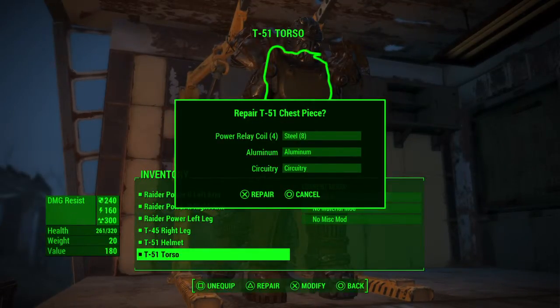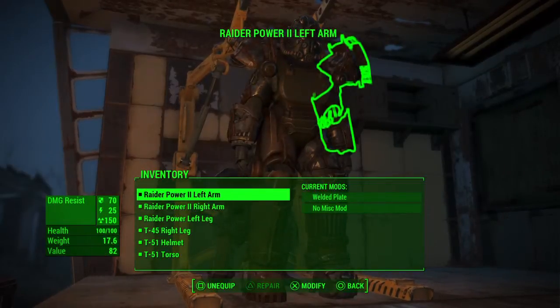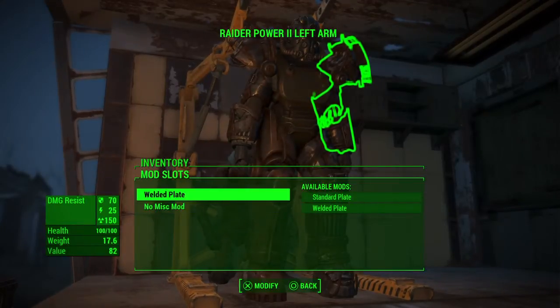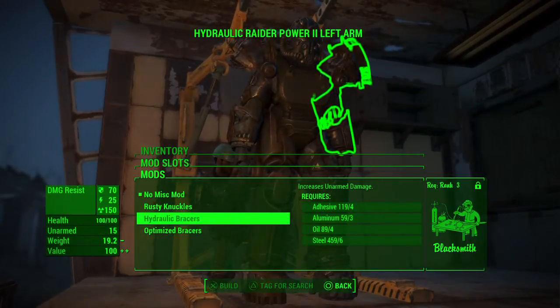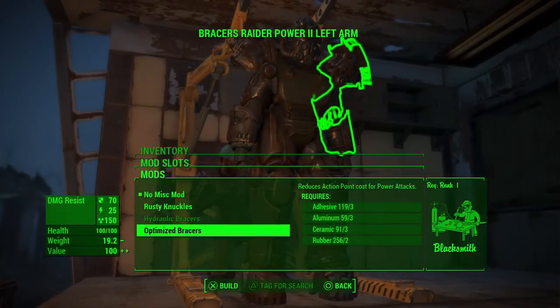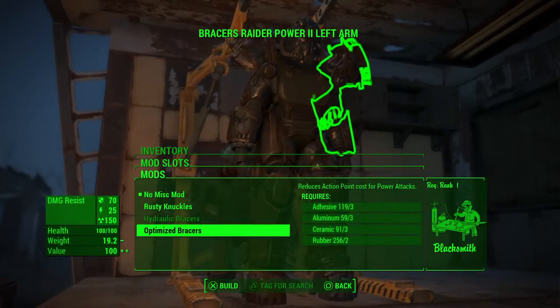This one has aluminum and circuitry. Current mods. So I can actually add stuff to this. Look at this. I can add weight to it. I can. What does this do? It doesn't do anything — it adds value.